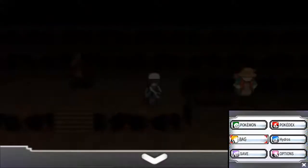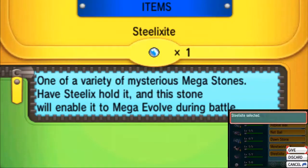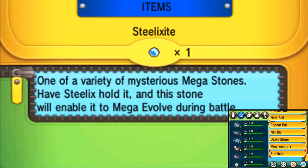It's going to be right here for you guys to find the Steelixite. Let's go take a look at it and wrap up the video. That's another one down — have Steelix hold it and this stone will enable it to mega evolve during battle. Hope this video was helpful in finding the Steelixite. Make sure you leave a like, and comment if you're going to be using Mega Steelix in your future battles. I'll see you guys in the next video where we're finding more mega stones — thank you so much for watching and have a fantastic day.